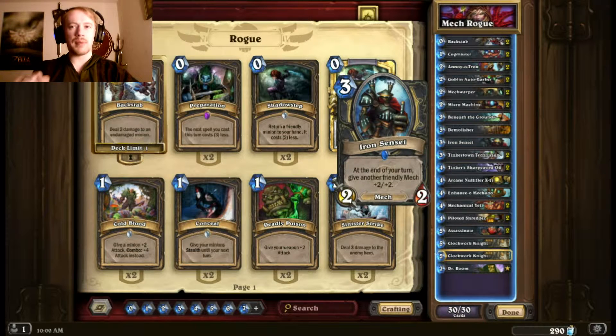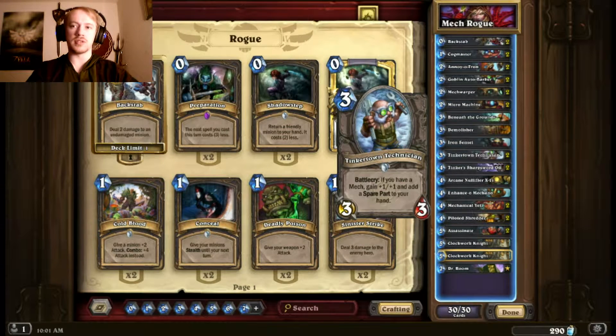I also have one Iron Sensei. I probably would like to have two and would get rid of the Demolisher, but I only own one. It's a really good card — 3-mana 2/2 isn't exactly stat efficient, but at the end of your turn it gives another friendly mech +2/+2. So as long as I have another mech on my field the same turn I play him, I'm guaranteed to get an extra 2/2 stat boost. Every turn that he stays alive, he only becomes more and more valuable.